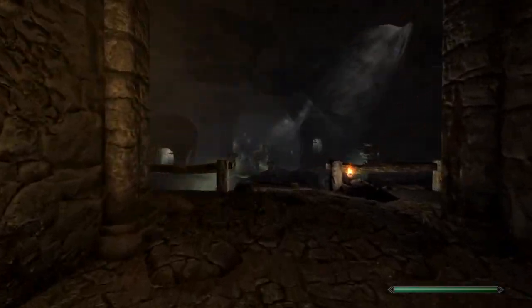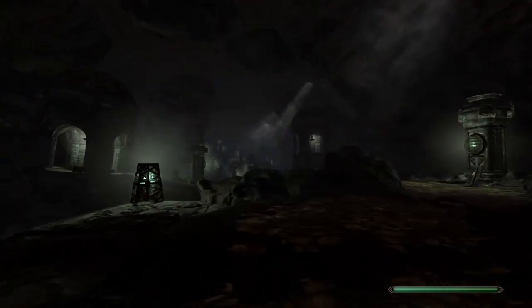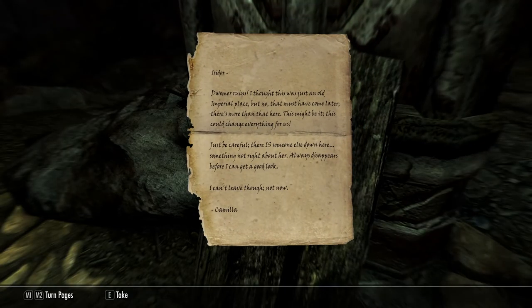What in the world is this? Looks cool already and we're not even at the mansion yet. Another note, part two — Swimmer Ruins. I thought this was just an old Imperial place. But no, that must have come later. There's more than that here. This might be it; this could change everything for us. Just be careful. There is something else down here, something not right about her. Always disappears before I can get a good look. Can't leave though. Not now.